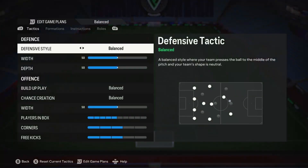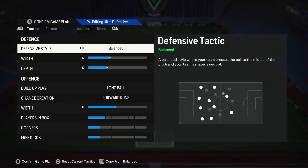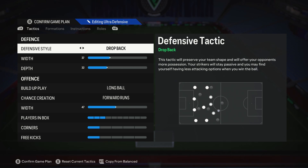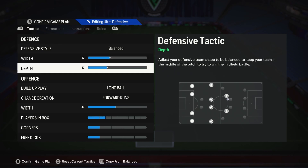If we go into custom tactics and then into ultra defensive, I've set it up to make this quicker. We're on balanced defensive style — not constant pressure, because we don't need a goal. We're not using drop back because that's ratty and horrible and I don't feel like your team moves correctly with it. So we stick on balanced. Width 37, depth 32. We could go below 30 but the text tells you it opens up more space for long shots or more possession for the opposition, so we want to keep it around 32 or 33.